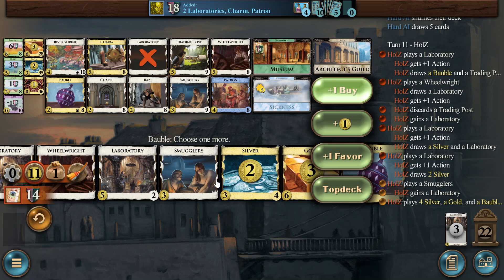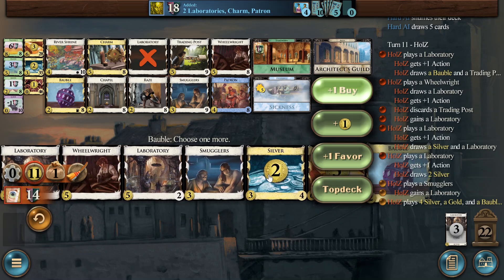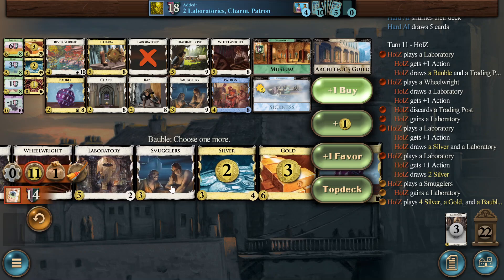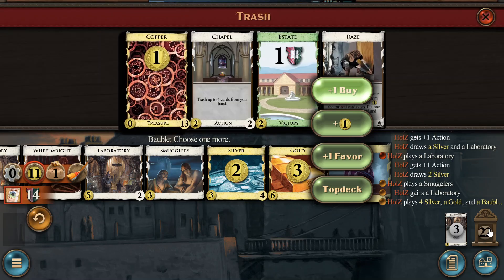It's probably Province and race. Can we somehow magically three-pile? Put three-pile pressure on? Is the second Bauble worth it? With favors you can get Province and then add more VP for Museum. I think it's more Wheelwrights. They might go into Duchies, but they also don't have much draw. They only have one silver, but they have two patrons which are doing nothing — so three silver equivalents plus the copper. We are basically equal, but we have the Smugglers and the T-post. They are carrying the chapel — no, they trashed it with race.